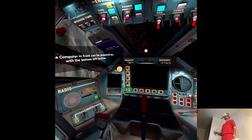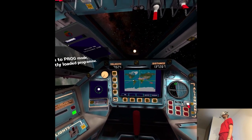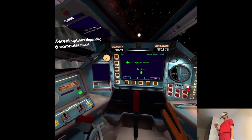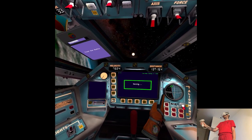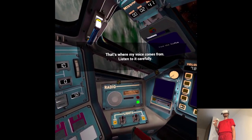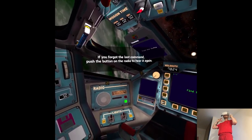The computer in front can be powered on with the bottom left button. The column of buttons on the left changes the computer mode. Switch to prog mode to display the currently loaded program. The bottom row has different options depending on the selected computer mode. Let's press the next button in order to proceed. On the left side of the computer you will find a radio — that's where my voice comes from. Listen to it carefully. Your survival may depend on your correct understanding of orders. If you forgot the last command, push the button on the radio to hear it again.